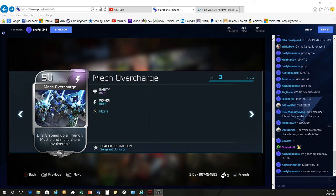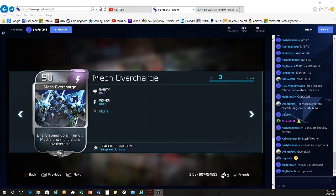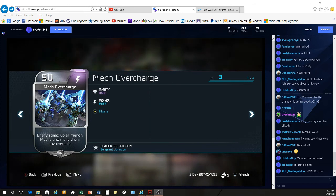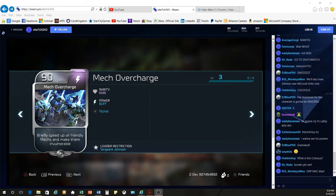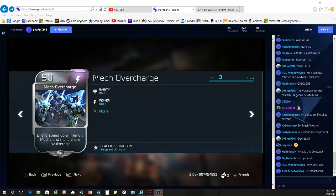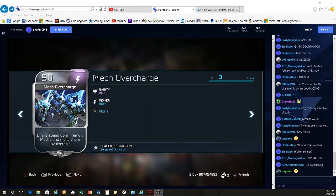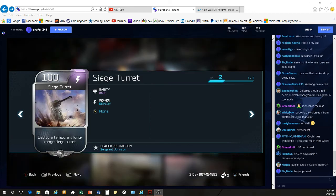The second leader power we're getting is Mech Overcharge. This is going to give you a brief speed boost to all friendly mechs and also make them invulnerable. From the live stream the other day where they were playing Blitz Firefight, we get anywhere between five to ten seconds of invulnerability. Pretty decent AoE, so this can actually be a pretty good leader power at 90 energy — it can definitely save some units.